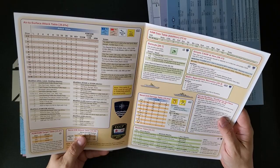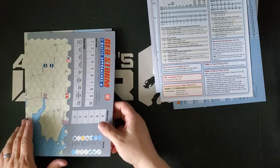And then we have two maps. There's not a lot of ground detail on these maps, but that's because it's an air game. The ground detail basically boils down to: are you over water, land, or a city? And that's about it.